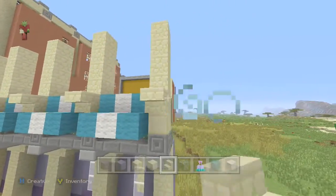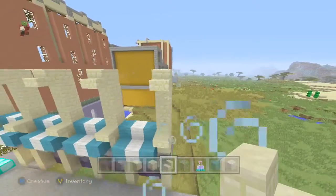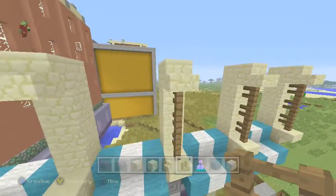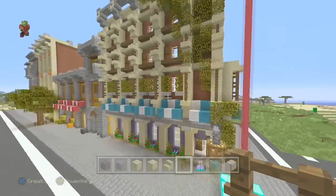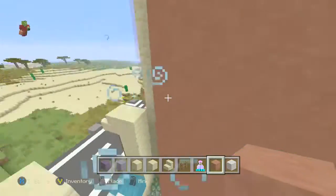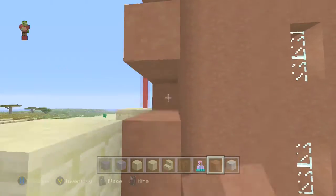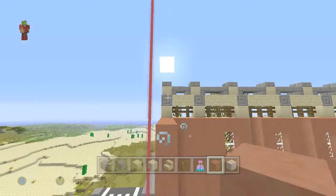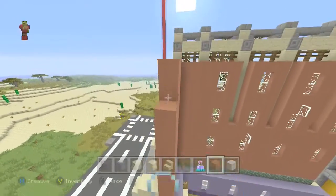This is where we add fence posts, because fence posts at the sides of windows look really good. Fence posts are something you should always bear in mind when adding detail to the front of a building — if it looks a bit too plain, stairs and fence posts and half slabs always tend to work well. Then we're going to start adding in the hardened clay. We can fill the whole thing in and punch out the windows when we need to — that'll be a lot quicker.